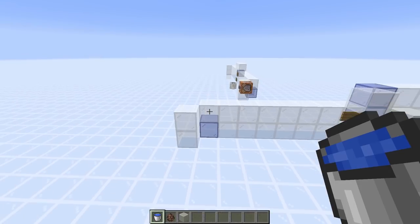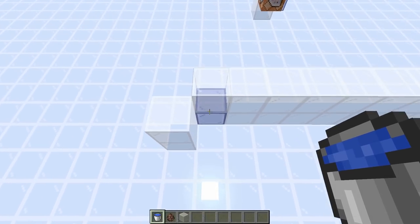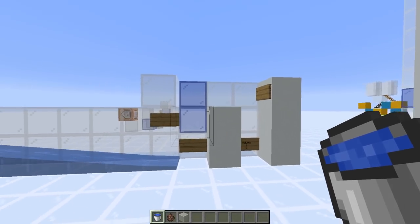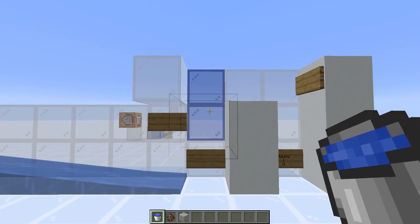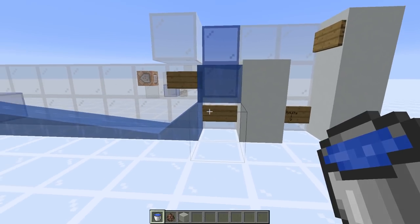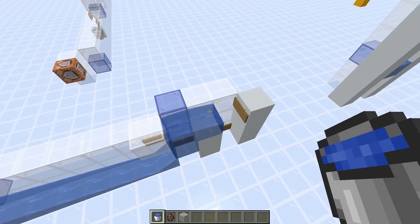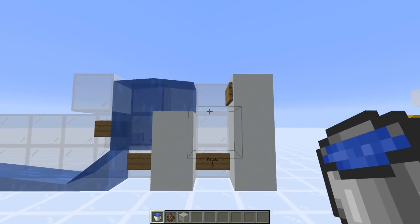Let's start with how we transport villagers. We have a baby coming via a water stream out of our breeder, then we separate babies from adults. Water spreads eight blocks. At the end of the water stream we place a sign, then above the last water block another sign. We put a water source above that first sign — that creates an air block for the babies to sit in. Then a full source block above causes babies' heads to submerge, making them swim up. Another water source on top provides flowing water that pushes adults along once they've grown up.